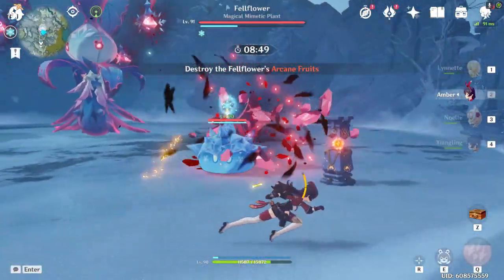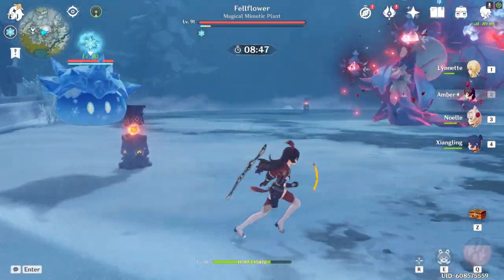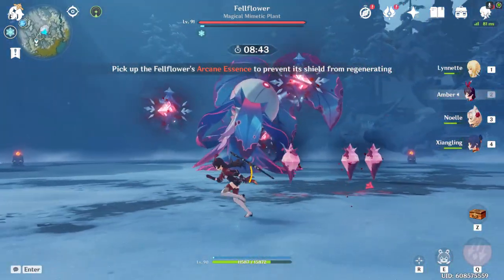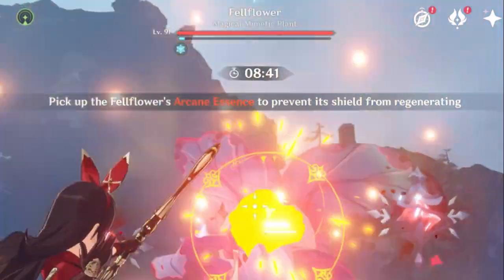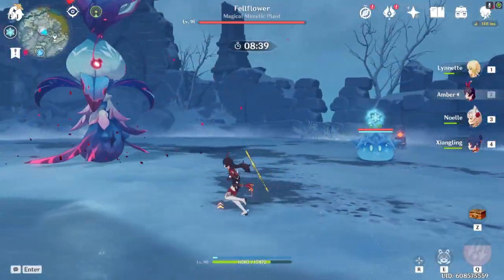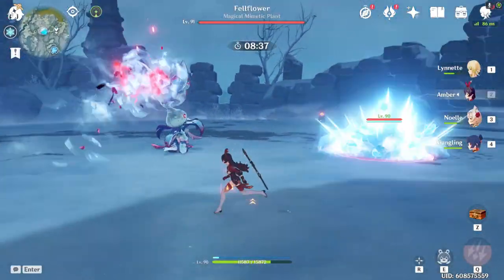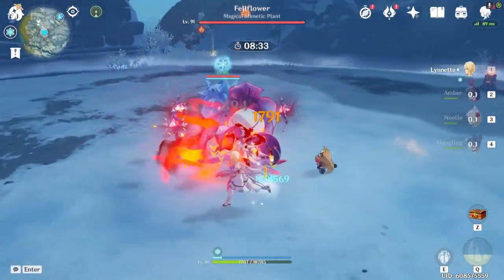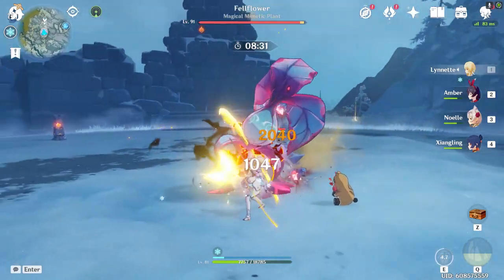It should spawn the Cryo Slime. You can see here you don't have to pick these up, because look at the Cryo Shield — it's very low. Just shoot it once. There you go — all those Crystals will be gone and this thing will shrink down. All you need to do now is literally just fight the boss.